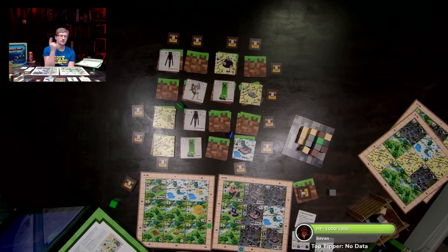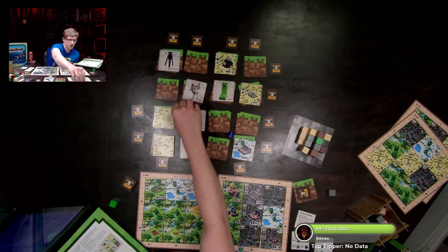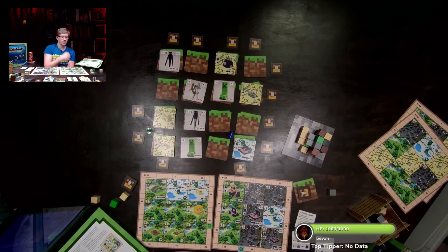Moving on to the next turn — Armor Dude needs to worry about the next scoring which is material type, and that also has to be continuous. Let's move and grab sand, sand, and sand. That's his turn.